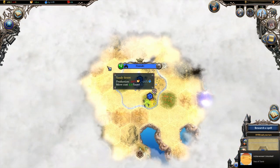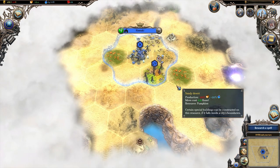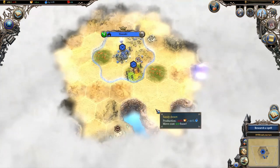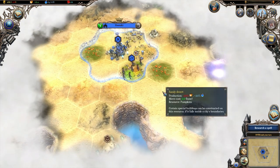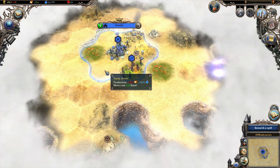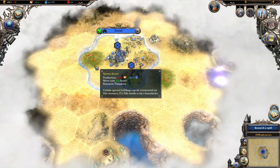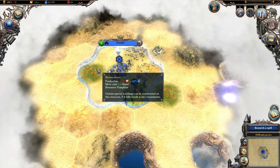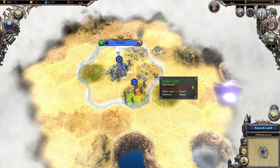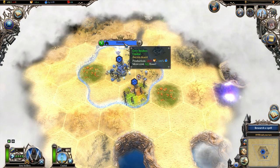It looks like we've started in a desert world. Every one of these shattered planes has a very different theme, and you can see there are distinct edges - we're on a floating hunk of rock. The sandy desert tiles produce 20% less food but 20% more mana. We also have a barren desert tile with pumpkins, which allows something unique. There's quicksand over here which increases building upkeep and reduces defense, but it starts with a striders guild building on it.